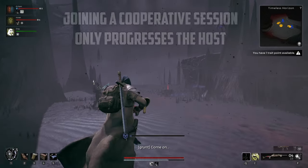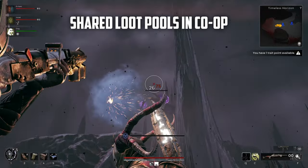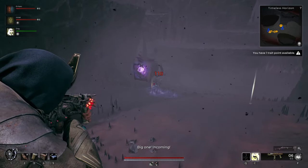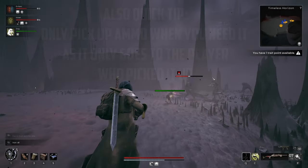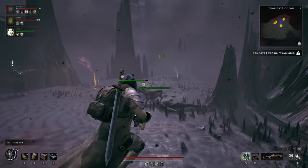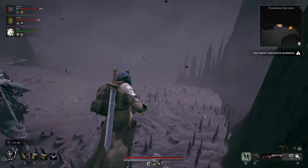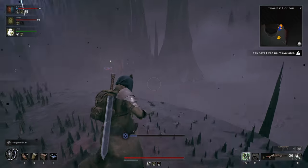Speaking of rewards, joining a cooperative session not only helps the host progress through their campaign or adventure, but any items will automatically be awarded to the entire party as long as you've earned them together. Playing cooperatively shines incredibly well in Remnant 2 — the worlds are vast and require a lot of attention, but having friends and even strangers to lean on makes the experience even greater. I had trouble in the later parts of my campaign, and a couple of beefy teammates assisted me on world bosses and helped me pick up items I didn't initially see. Remnant 2 is definitely better in co-op, so don't be afraid to set your game to public mode.